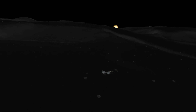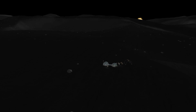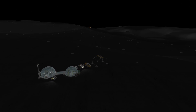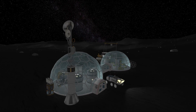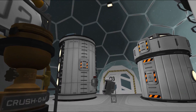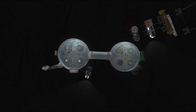Moving further from Kerbin, on the surface of the Mun our first and only base, Mun Outpost Alpha, is doing pretty well. It's located in the Mun's Northwest Crater and houses 6 Kerbals — engineers, scientists, and pilots. It was designed as a very long-term outpost where Kerbals can stay for over 30 years without problems. The only concern is supplies, but the outpost has greenhouses for hydroponics, so with occasional fertilizer deliveries they should be fine for the next couple of years at least.